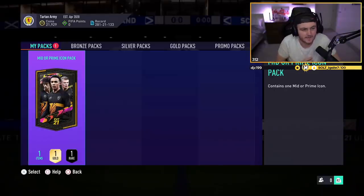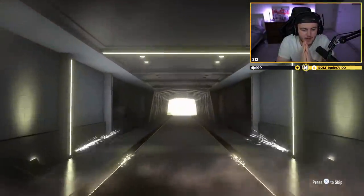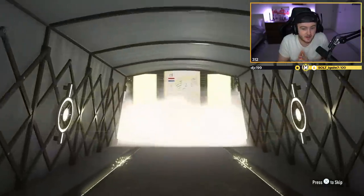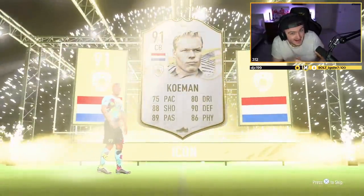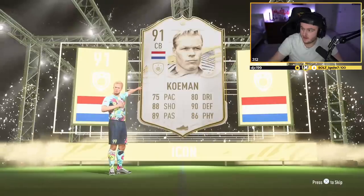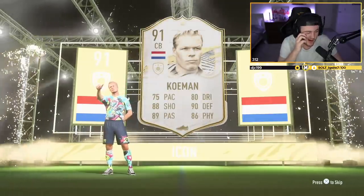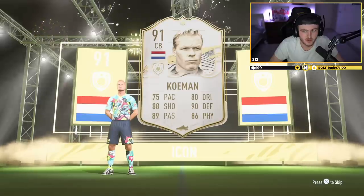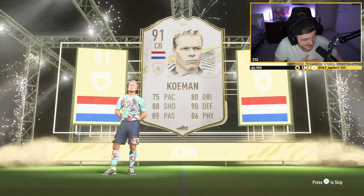Here we go with the mid or prime icon pack — first one I've done this year. Let's get Nelson something good. Please be a prime. Dutch, centre-back — if this is prime Koeman, that's actually really good. That is prime Koeman, that's actually really good, take that. The only problem is he could have been gotten for fewer tokens than the actual mid or prime icon, which is really annoying. But it's still a 750k card. I wouldn't look at it as you could have gotten for fewer tokens — you could have got a really terrible card, but instead you got a prime Koeman. That's solid.